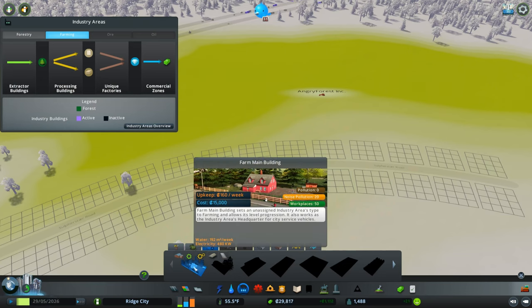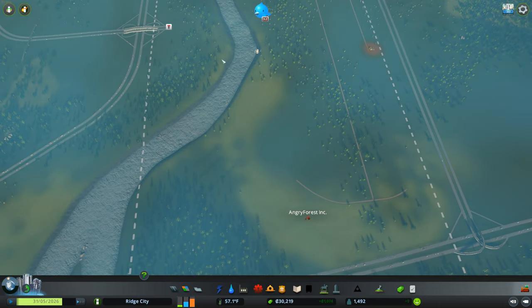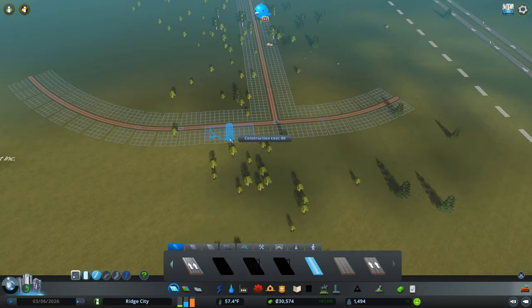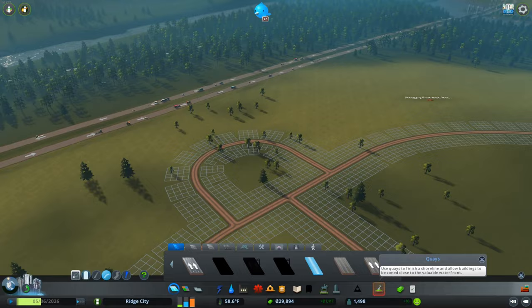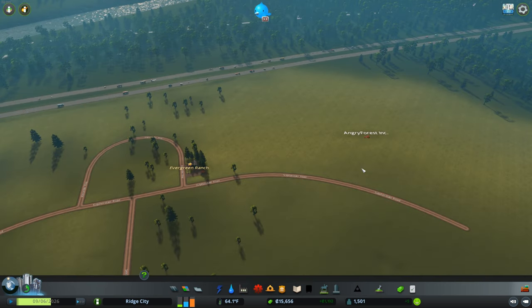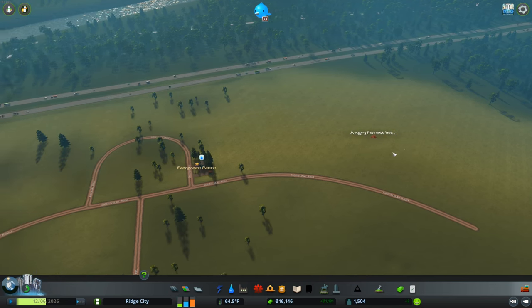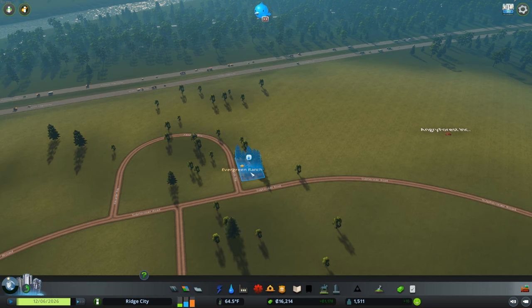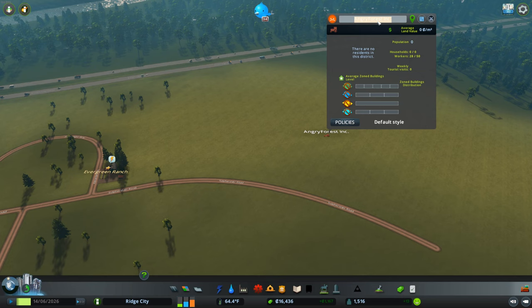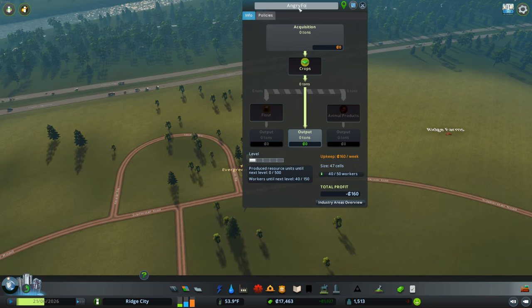Now it's finally time to start building up Angry Forest Incorporated. To start off, it needs a farm main building, and I don't think it's going to be right off of the main road, since this is going to be a large collector road that's going to meet up with Miko Nala somewhere around this junction. I'm thinking about having a nice little roundabout here that sort of connects the main road with what's going to be maybe our headquarters area. We can put our main building right here. I may have done this a little bit backwards — this is Evergreen Ranch, this is Angry Forest Incorporated. This is definitely a farming district, but it doesn't necessarily tie in with the name of the actual farming industry. So we're going to change this to something that represents more of the agricultural section of Ridge City — we've gone with the ever-creative Ridge Farms. And now we can rename the industry to Angry Forest Incorporated.